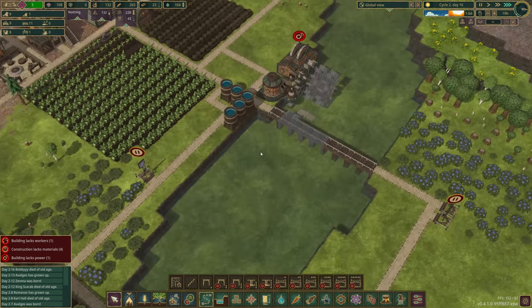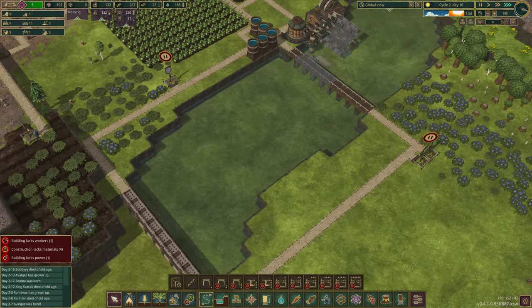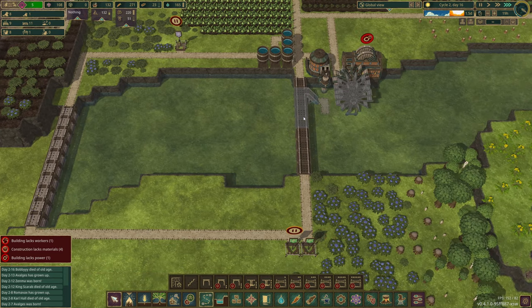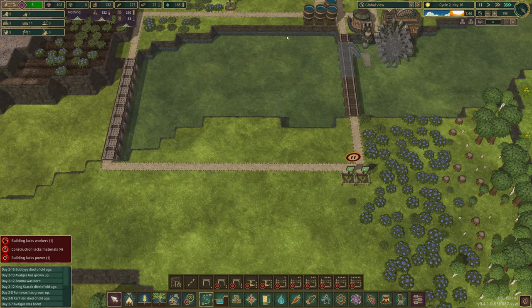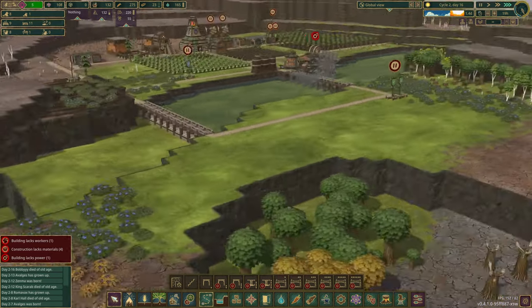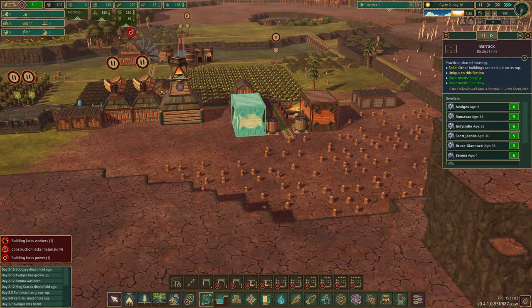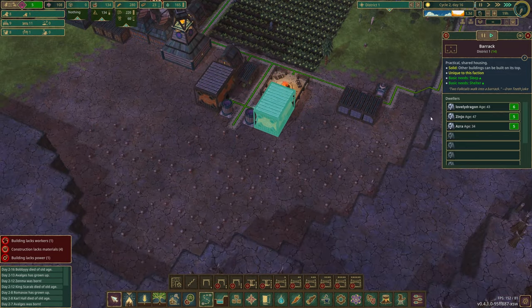We should be able to build it from here once this is done. And then I'm going to put the mangrove forester in here with the stairs going down into there — that'll be a good spot for it. These barracks look awesome as well — very, very cool. Got to be careful of the age stuff here; I've got a couple that might die off again soon.